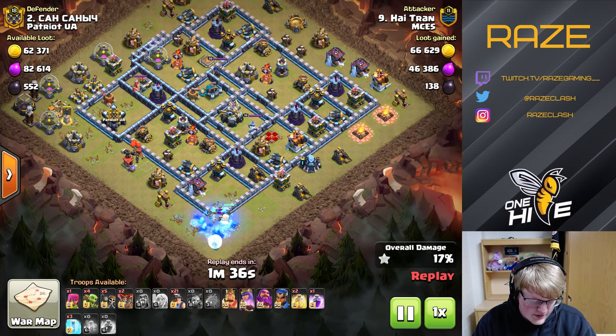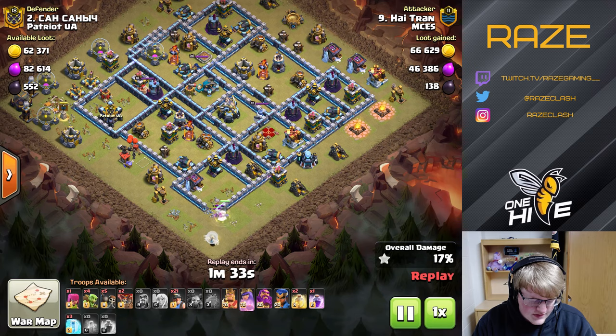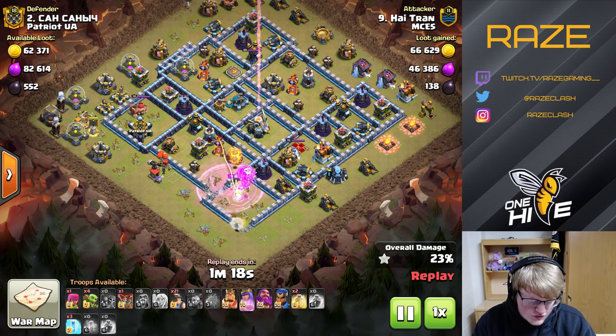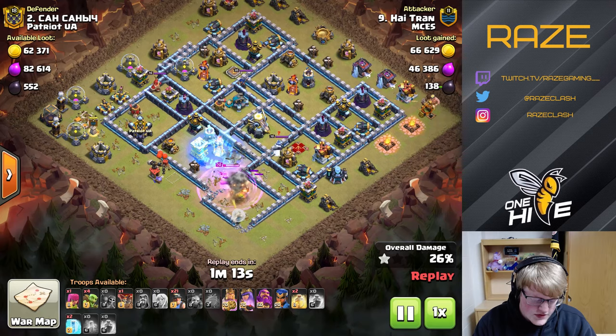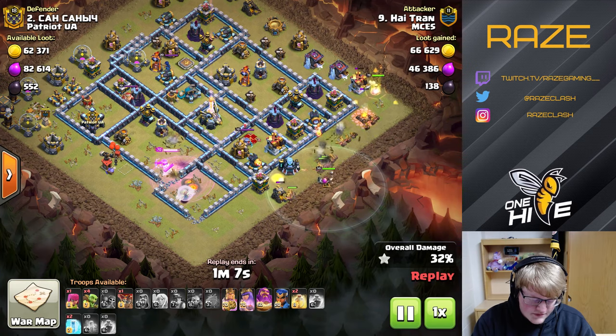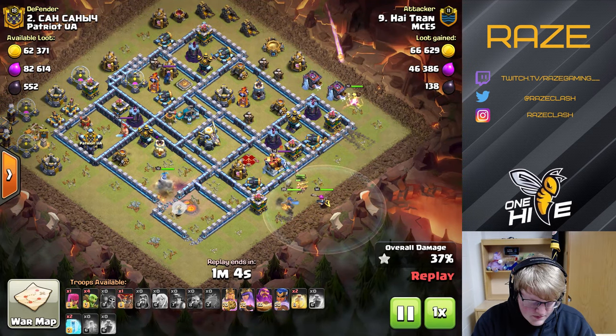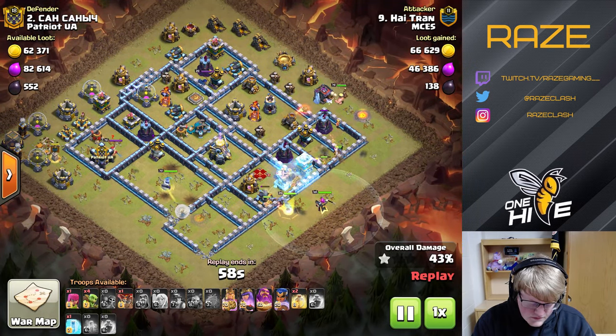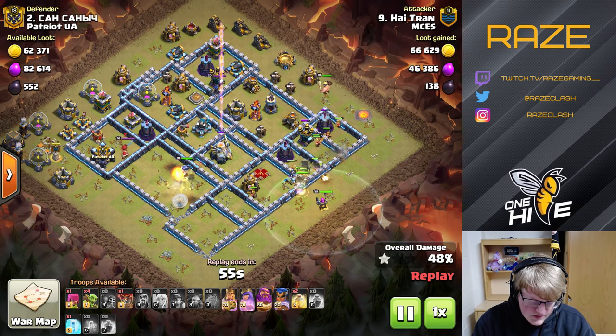The Queen Charge has one Wall Breaker layer so far, which is going to get the Air Defense in the middle that could hit his healers. The next layer of Wall Breakers goes in for the Inferno Tower, which also leads to the Eagle Artillery — pretty important for a miner attack since the Eagle can do quite a lot of damage to the miners. Freezing the Inferno Tower, the Queen makes her way down, giving the miners a nice rectangular path.